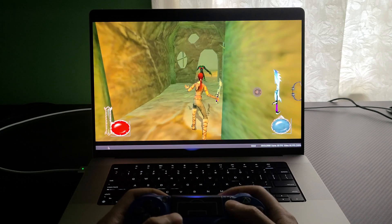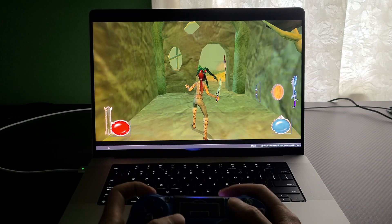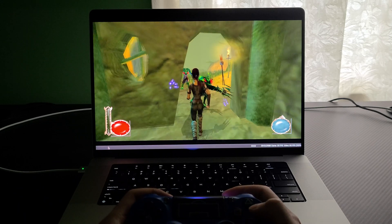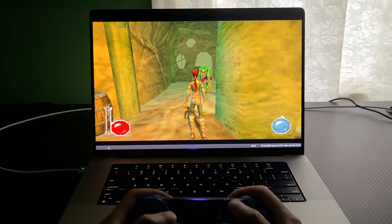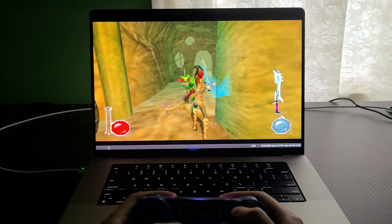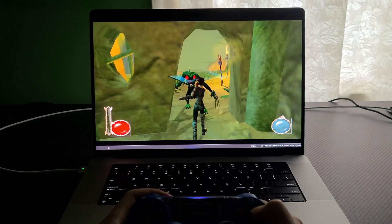Next I tried another random game I had lying around that I played many years ago — Drake in the Ancient Gates. This game is locked at 30 frames per second; I'm not sure if there are any 60fps patches for the emulator. Running it on default settings with no cheats enabled, there are no problems and it runs pretty great.